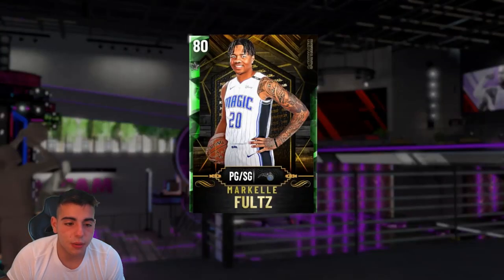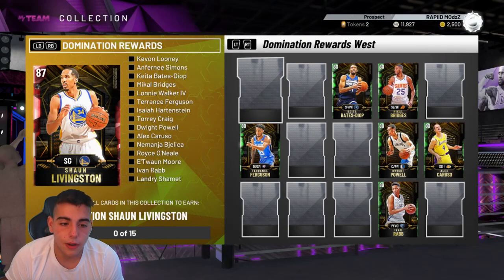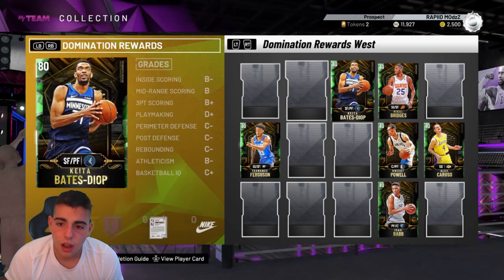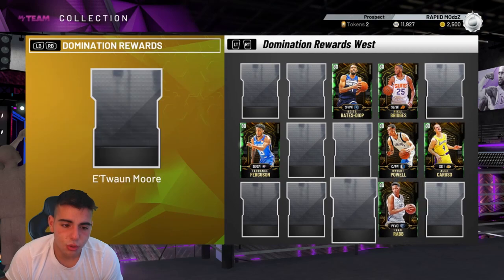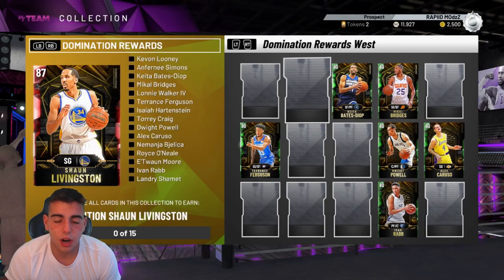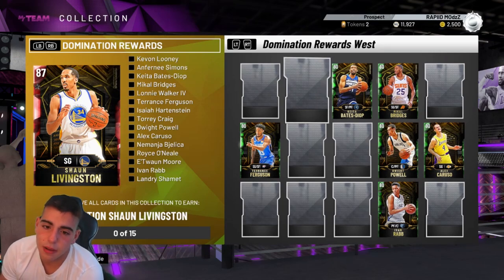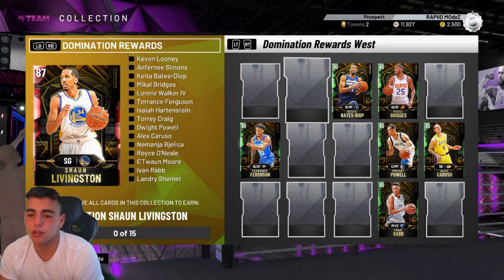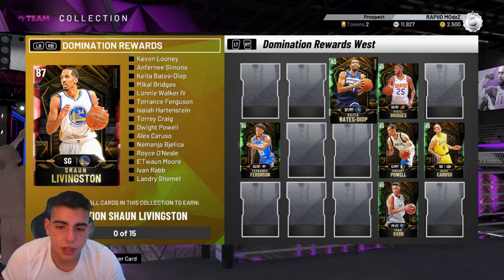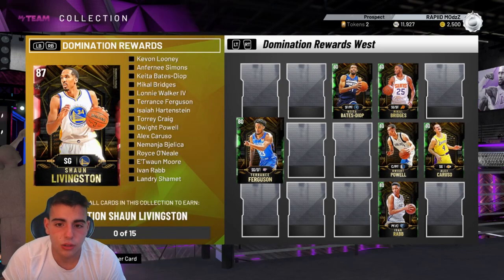The Danny Green stats I wish I could look at — they're probably really good. Next up, for the whole West Coast domination, you do get a solid Shaun Livingston. His three-point rating is probably terrible — he's probably a driver with maybe an 80-something layup, decent speed, good steal, good block. He's pretty long and plays shooting guard this year, not point guard. Not a bad card at all.